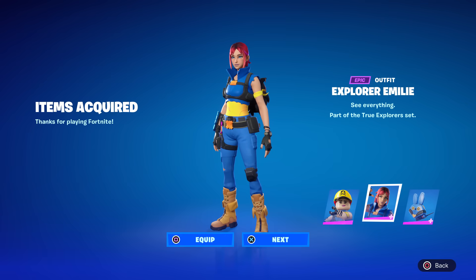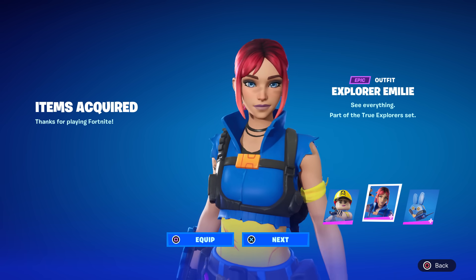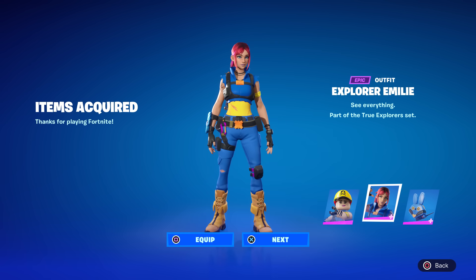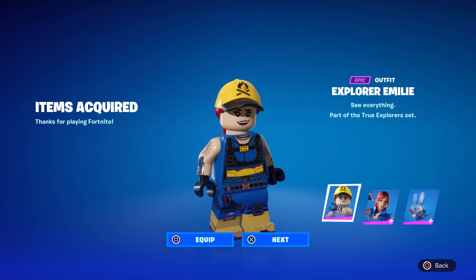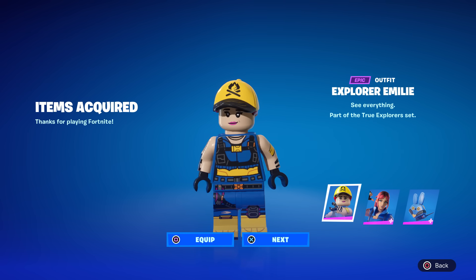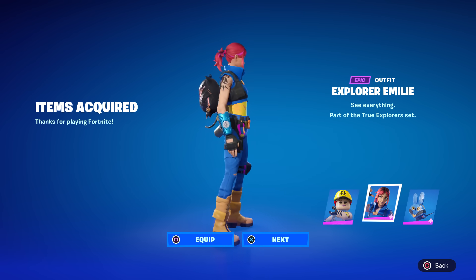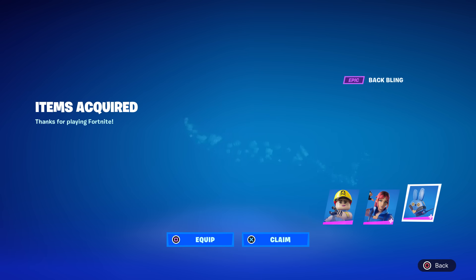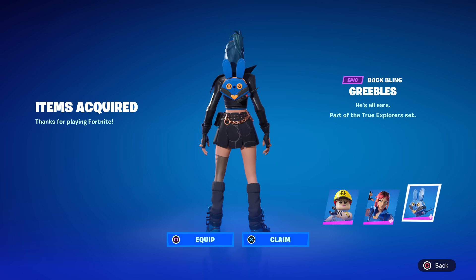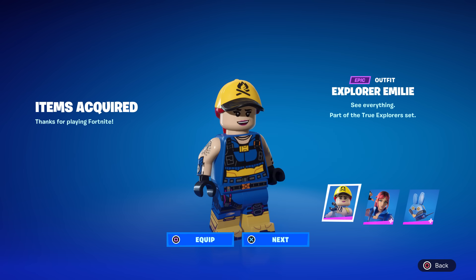You can now get the 100% free Explorer Emily skin. This is the skin in Battle Royale — a phenomenal looking skin — and this is the same skin in Lego terms. She's quite different in Lego world; she's got a hat on whereas in Battle Royale she doesn't. You also get a free back bling called the Greebles.